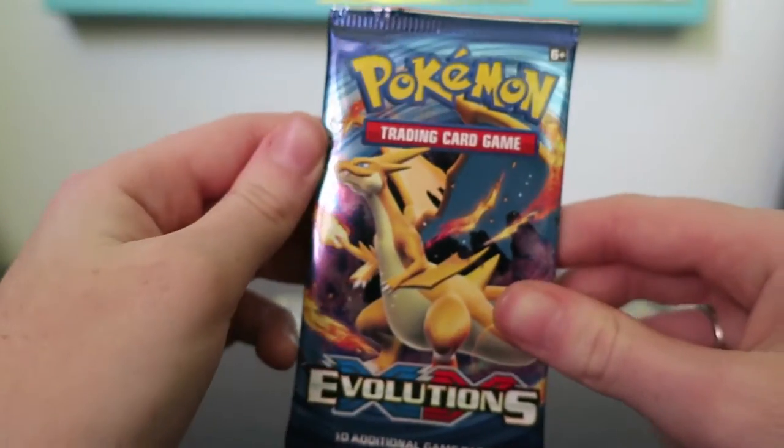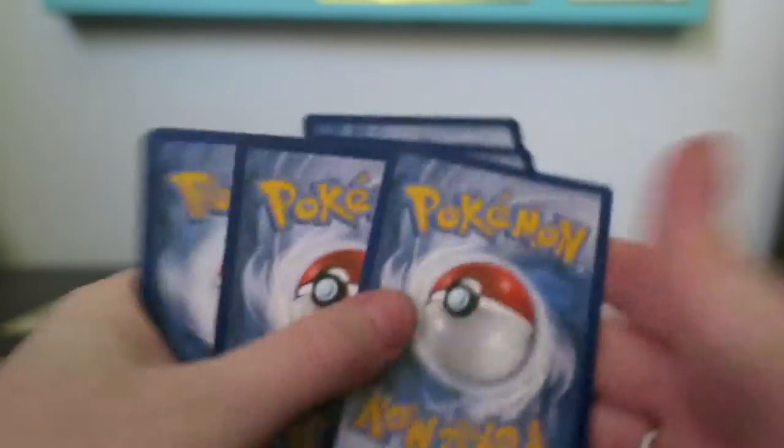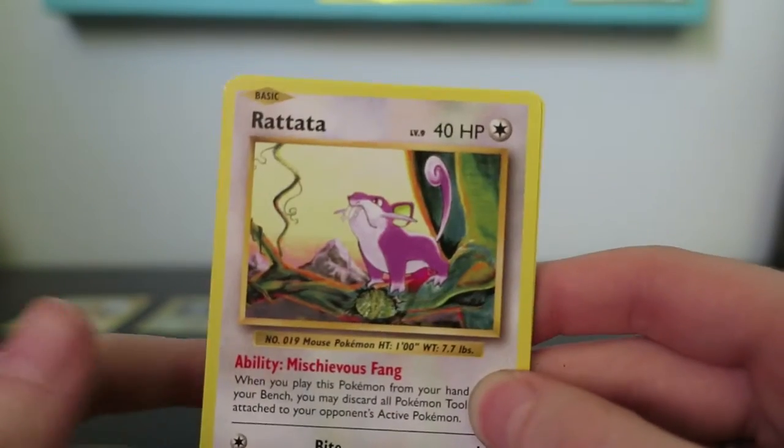All the Secret Rares are actually pretty cool — it's like the Execuor. They're basically like, they're not all from the base set, but they're very memorable cards that were always like... Flying Pikachu, Surfing Pikachu. I really hope I get the Imakuni.